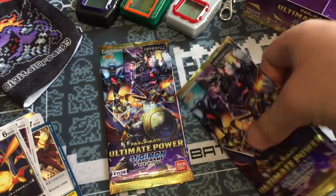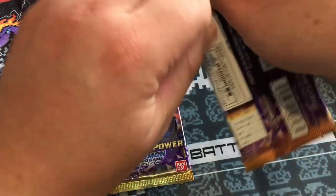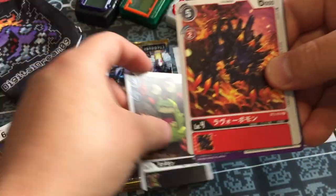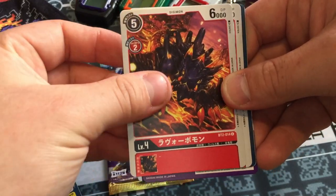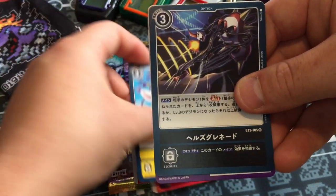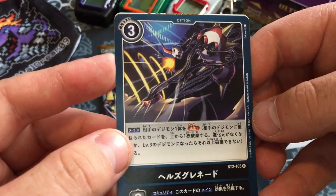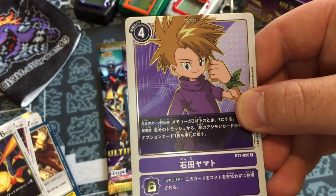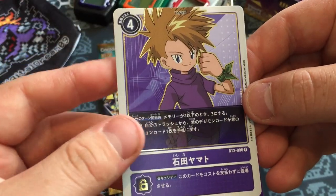Two packs remaining. We've completed our objective, so anything goes. Pneumomon, one of the Vorvomons, another Vorvomon, Lightning Paw, Infamon's attack card. And Matt. Buzzing. One pack remaining.